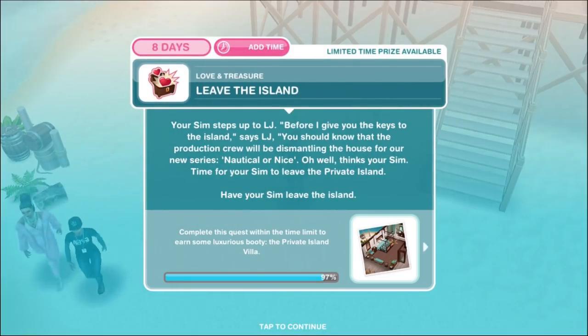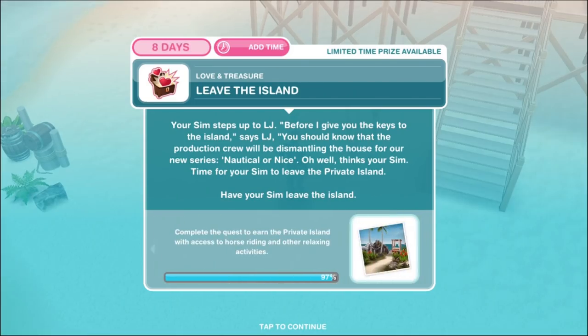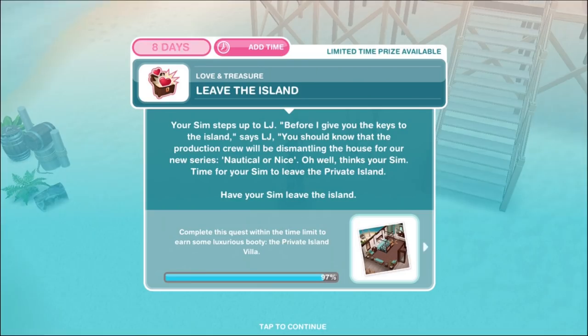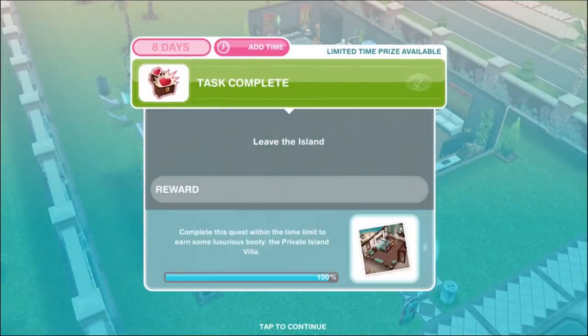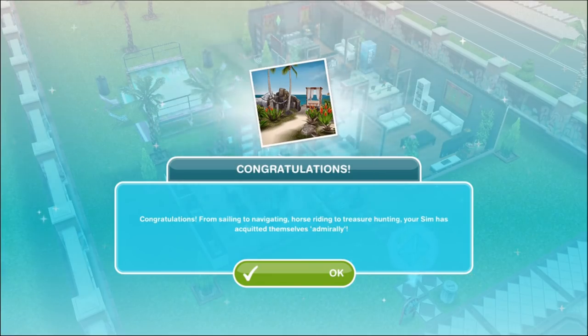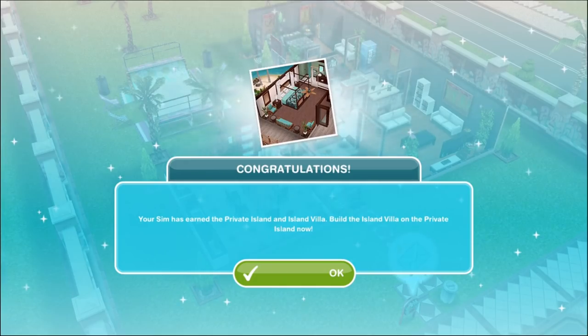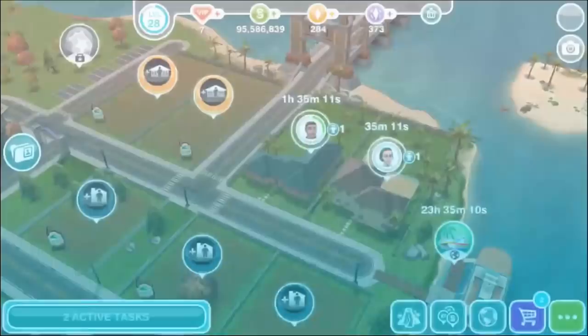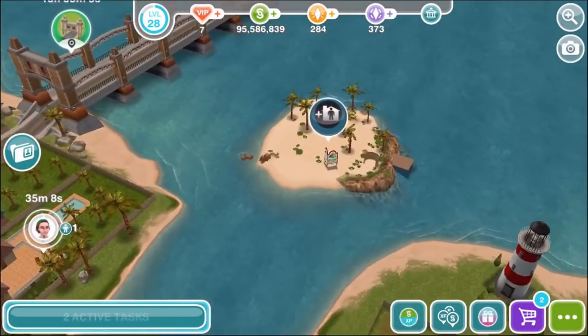Your sim steps up to LJ. Before giving the keys to the island, LJ says the production crew will be dismantling the house for their new series, 'Nautical or Nice.' Time for your sim to leave the private island. Congratulations! From sailing to navigating, horse riding to treasure hunting, your sim has acquitted themselves admirably. Your sim has earned the private island and island villa — build it on the private island now. We don't get the relationship with Prim, just a large empty house on a deserted island, but not true love.